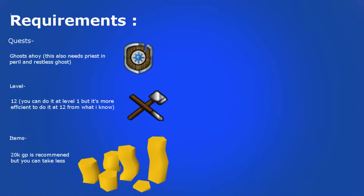Here are the requirements. For the quest you're going to need Ghost Ahoy, which also needs sub-quests like Priest's Peril and Restless Ghost to be completed before you can do Ghost Ahoy. Now after you've got Ghost Ahoy done, you need the level. You can do this at level 1, but the XP you get at level 1 really isn't that great. I'd much rather you start at level 12 because you get a lot more XP per Molten Glass.